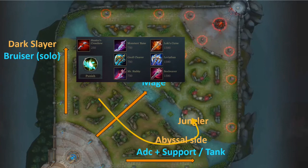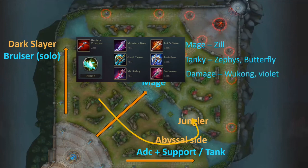Now looking at the jungle items — these have to be the first item that the jungler should build. There are three different types: Loki's Curse is for main junglers like Zill; Leviathan if you want some tanky stats, like for Zephys or Butterfly; and Soul Reaver for full damage build heroes like Wukong or Violet. Although Violet is an ADC, the jungle item when stacked is very good on her.